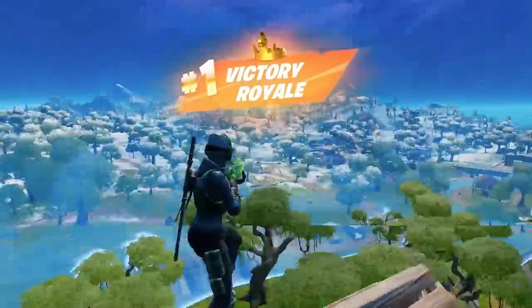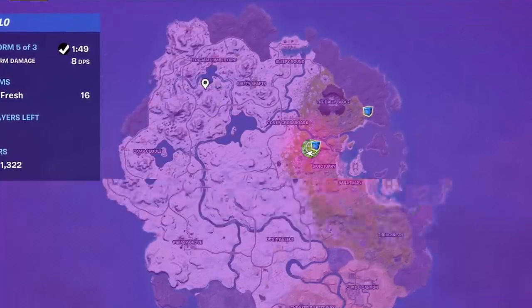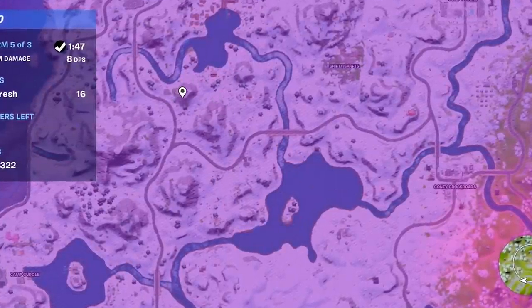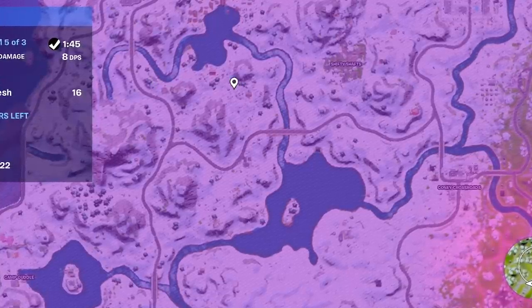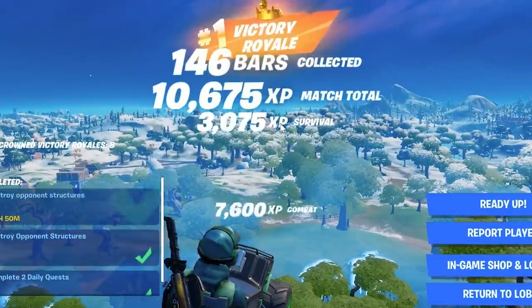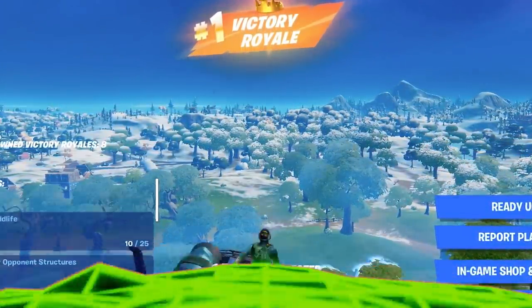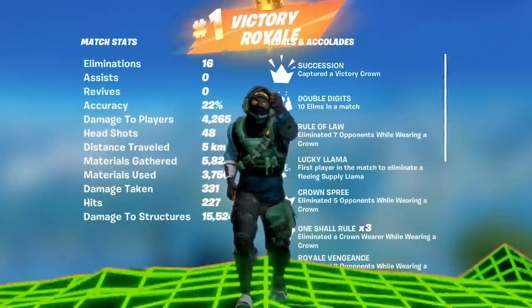And there you guys have it — how to win every game of Chapter 3. It's straight up just too easy. Land on the llama, get some loot, get some crazy mats, get some crazy weapons, find a tent where you stash some weapons. That's just how you win. Literally use these tents well and it's just easy games, guys. Straight up easy games. A chill, relaxed 16-elimination dub. We'll take it.